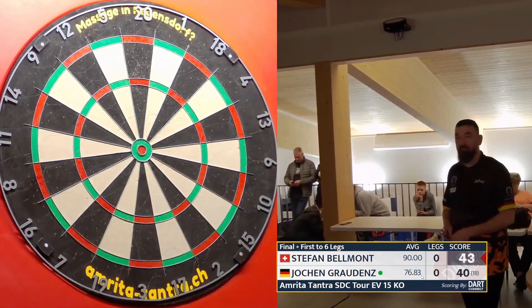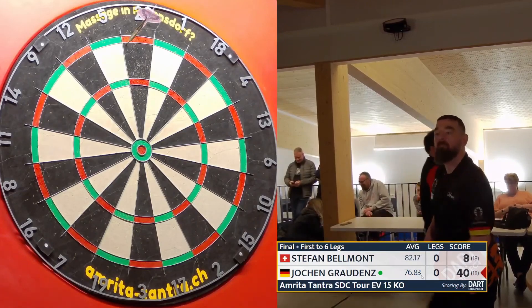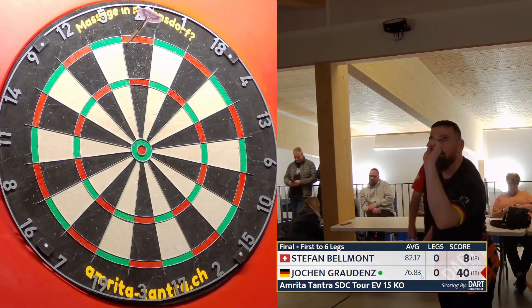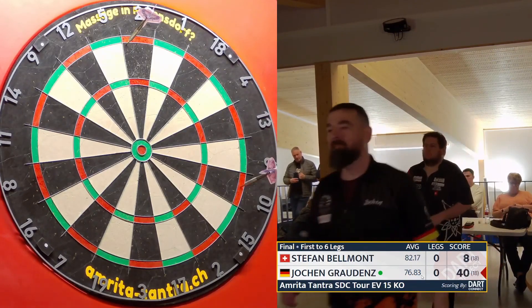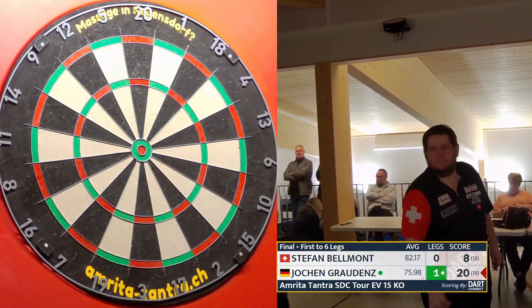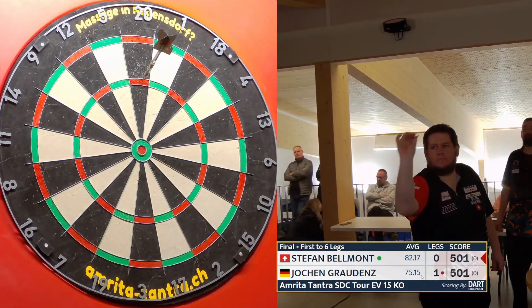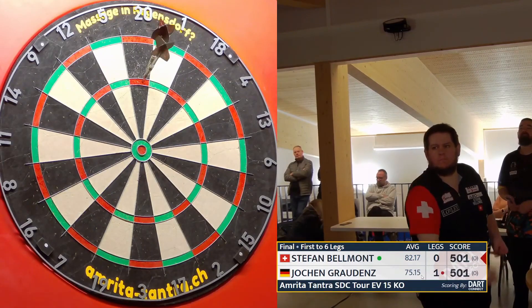No break of throw as yet. Jochen does need to capitalise. Grab this double top with two hands — or the double ten, or the double five, or whatever double it is he leaves. There it is. He's been pretty good on double tens. Stefan gave it a go, had a few darts, but it is Jochen who takes that opening leg.